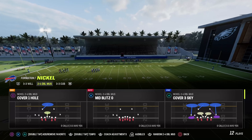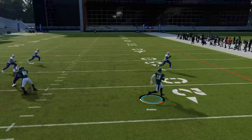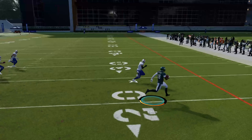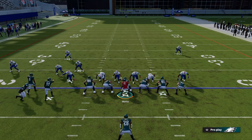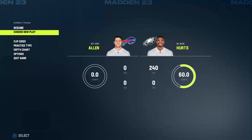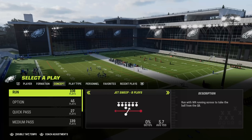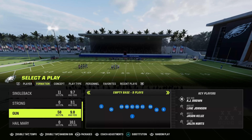The sweeps do work against this defense as well. I'm calling the same Single Back Jet Sweep. I'm putting Quez Watkins in that spot — this is how I run it in real games. Quez is so fast one-on-one — give me that all day. Against a user who's clicking trying to stop Quez, you're going to win most times. Look how wide open that is.